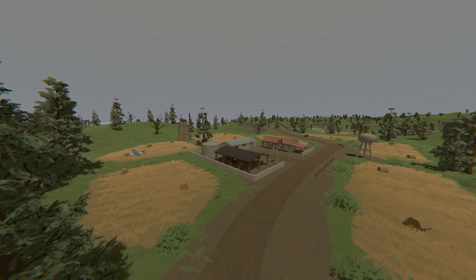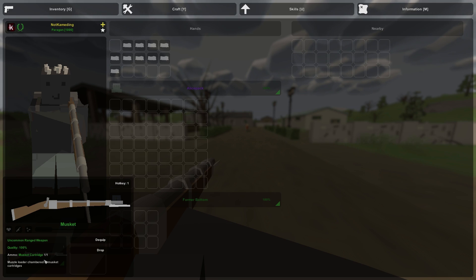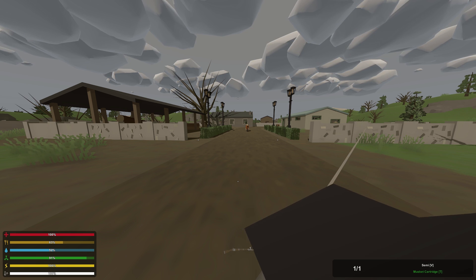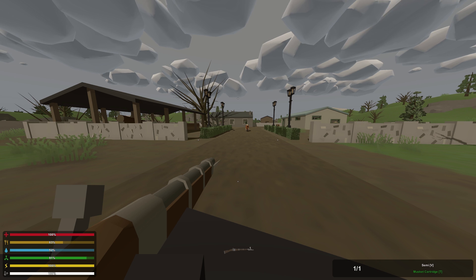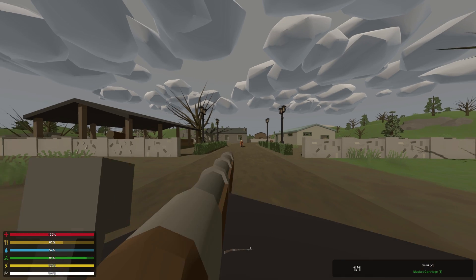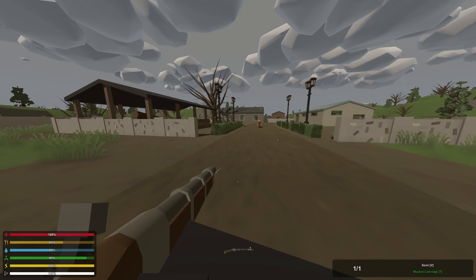Just keep heading over to the farming spawns and eventually you will find the musket. Now sadly it only has one ammo capacity — one cartridge it holds until you have to reload. The reloading takes a while, but musket cartridges aren't too hard to find. Head to farming spawns and you will be able to find musket cartridges very easily.